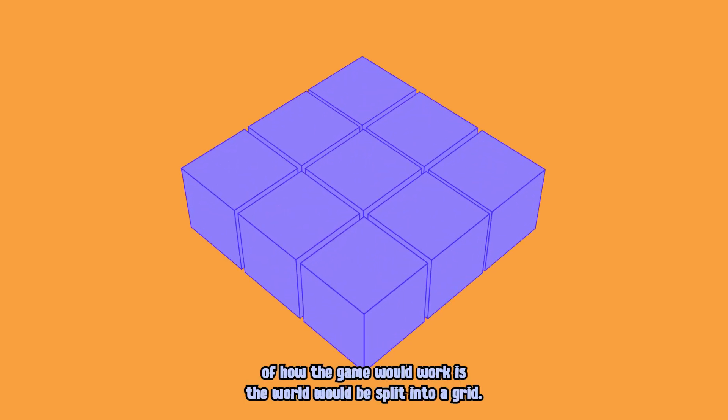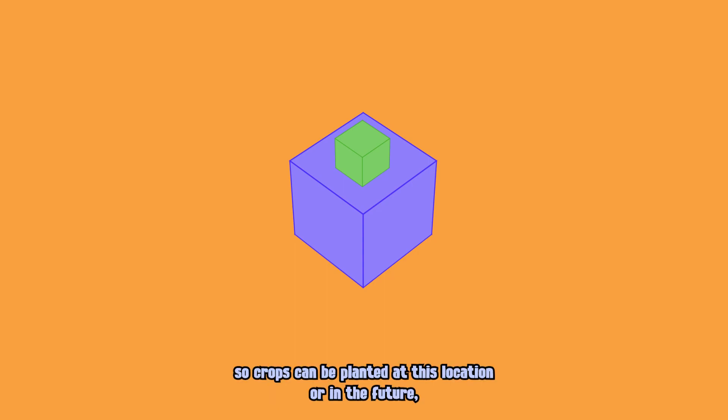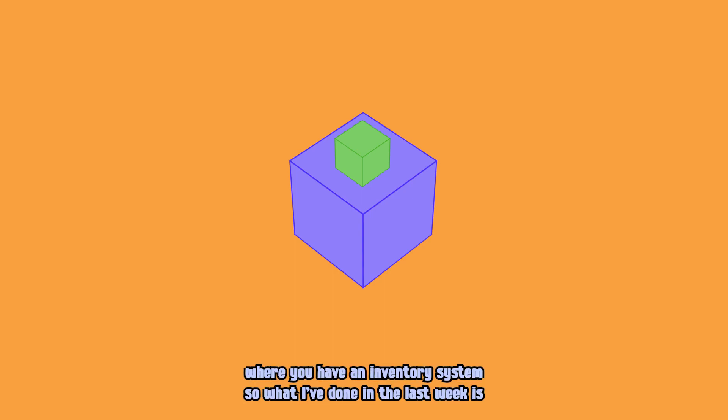The basic concept of how the game will work is the world will be split into a grid. Each grid block will have a location at the top where items can sit, so crops can be planted at this location, or in the future I might implement something like chests where you have an inventory system.